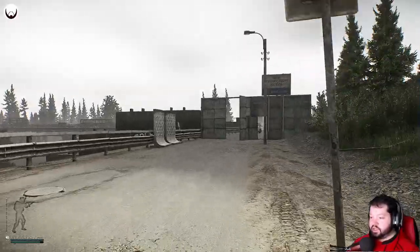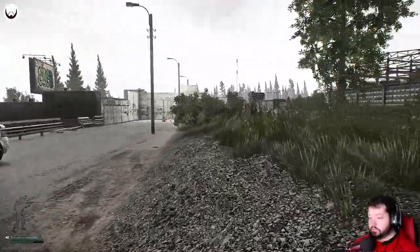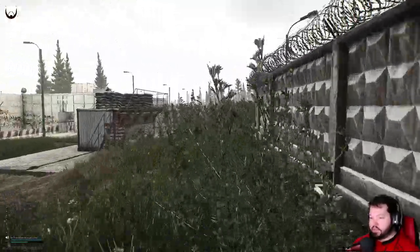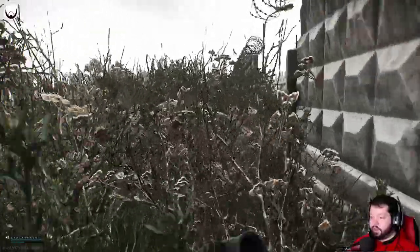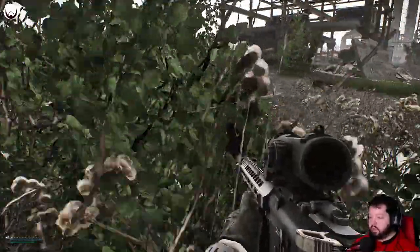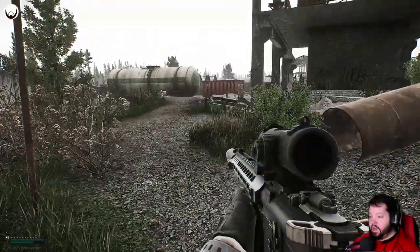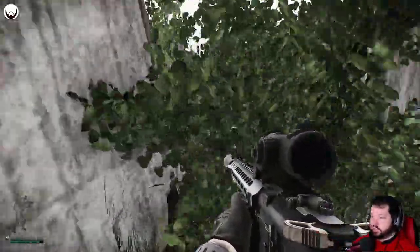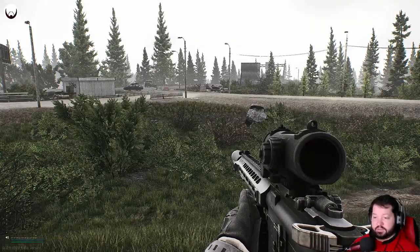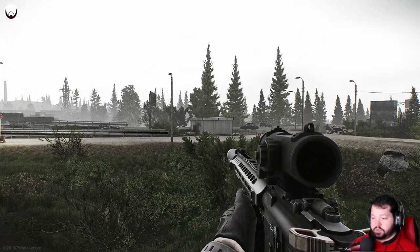We're going to finish our loop on this side and go with a few more callouts. This is another way to get into construction quickly — there are about three holes in the fence here to get into construction without using the elbow. The elbow is a bad place to go because it's easy to get tunneled in. Construction is also a very good place to go early on in a raid to get your scav kills. This shack right here is called the ice cream hut — that's just what people call it.